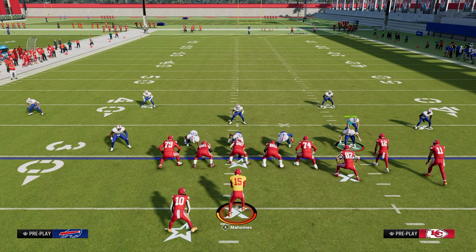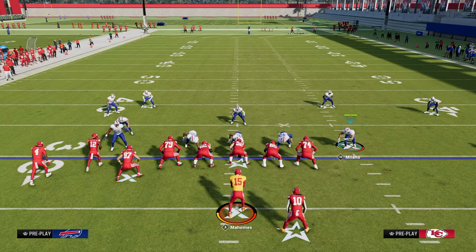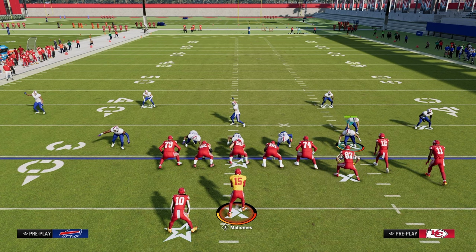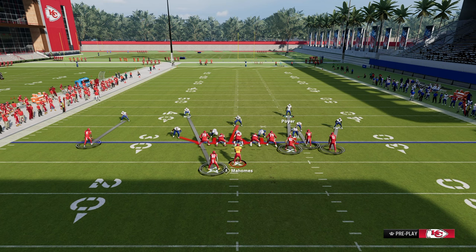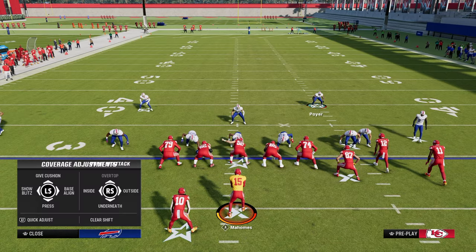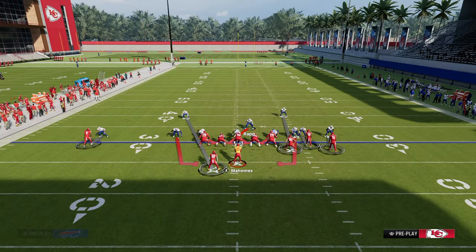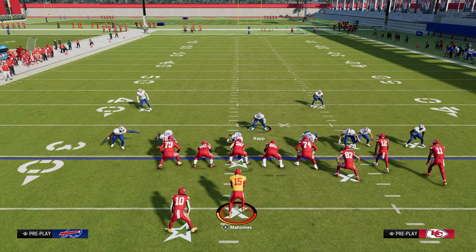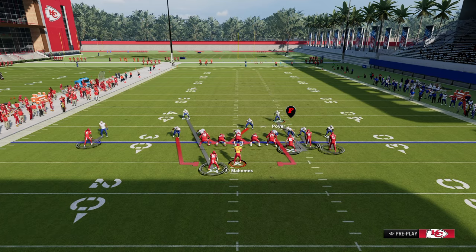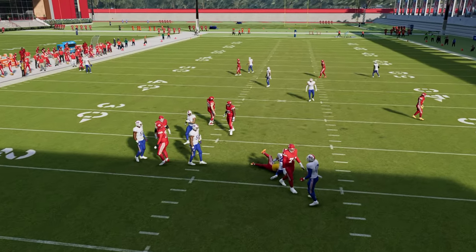Because you have a nickel set and because we have man-align on, if they flip, notice the man alignment follows the slot receiver. The blitz setup is: we're going to press, we're going to spread our D-line, we're going to QB contain, and then we're going to slide this guy to the right. When you slide this guy to the right, you can easily get back to the safety.